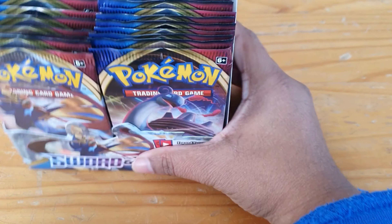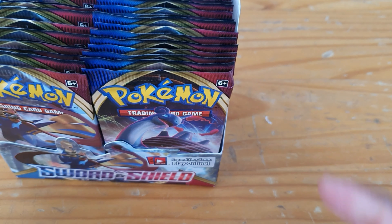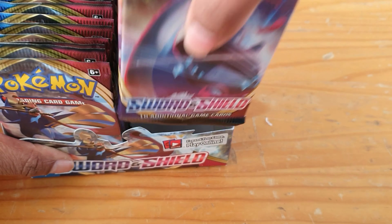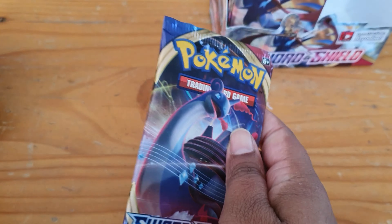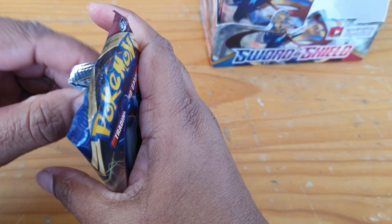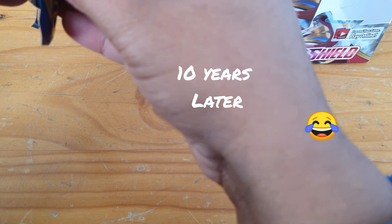What I'm going to do is split this into two parts — I'll do the right side first and then I'll do a part two with the left side. So I'll take these packs out, put them off to the side, and we'll get into them. Did you manage to pick up the actual booster box? Let me know. Alright, our first pack!